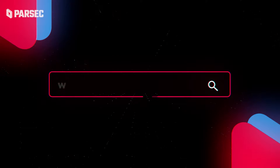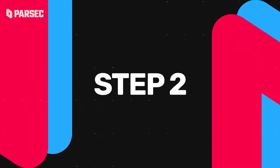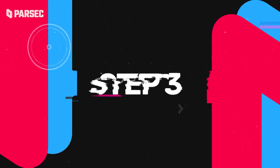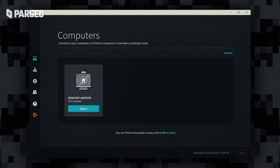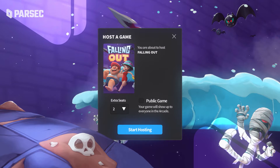Step 1: Explore Parsec.app and hit the shiny download button. Step 2: Open up your copy of Falling Out on your machine. Step 3: On your brand spankin' new application, go to the Computers tab or the Arcade tab and start hosting Falling Out.